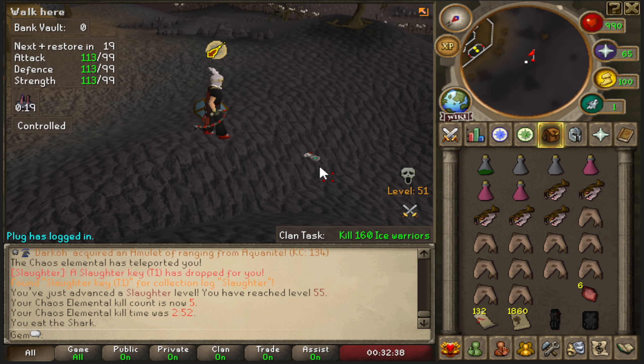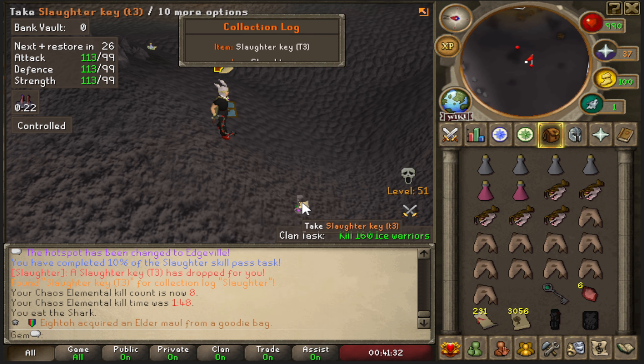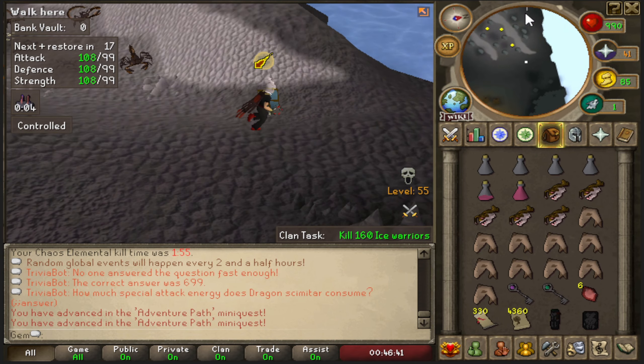I keep forgetting about the slaughter skill - it's actually pretty cool. I'm not sure how common these keys are from bossing, so I'll check the drop table later to see if there's anything worthwhile. That's 10 wilderness boss kills done. I'll head home and open these keys - the chaos elemental was actually easy since it does no damage if you pray magic.